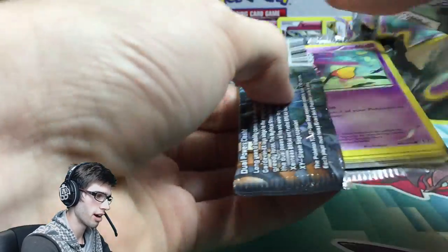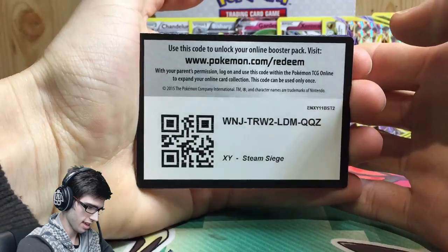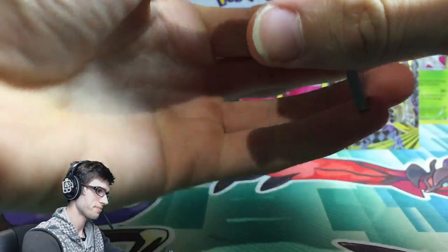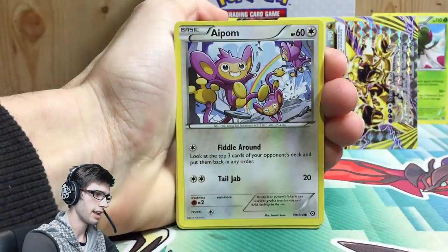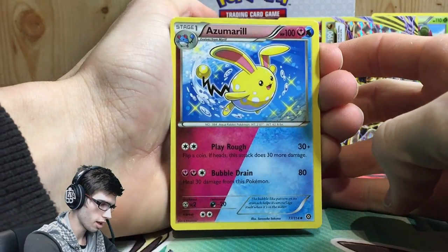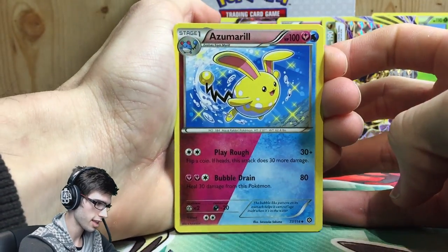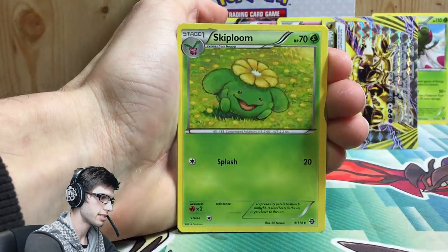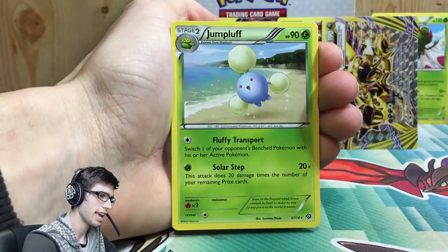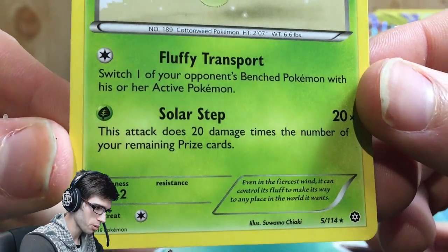Three more packs to go out of the 18 — we definitely have not been treated very well but hopefully these last three packs come through. Pack sixteen has a Drifblim, Aipom, Larvesta, Dino, Shellos, and an Azumarill — first one I've seen from this side of the box. It's a dual type with fairy and water, which you can see from the coloring. Also a Fletchinder, Skiploom, Litwick, a reverse Litwick with Slightly Simmer, and a Jumpluff regular rare with 90 HP and Fluffy Transport and Solar Step.